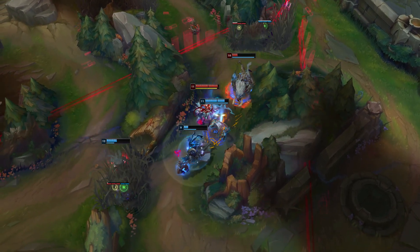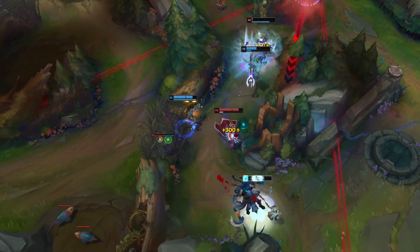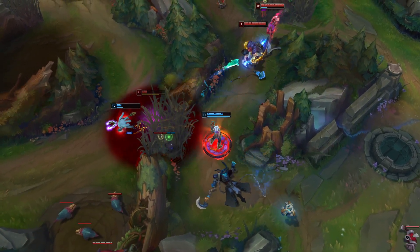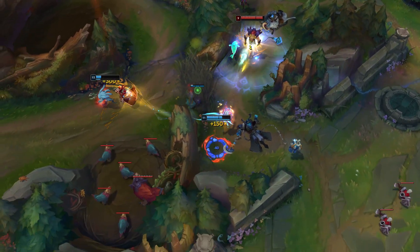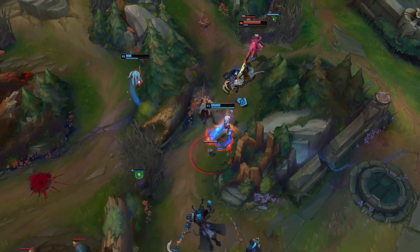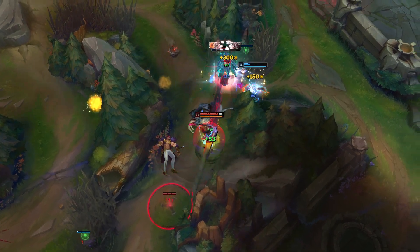Hey, what is going on guys, Red Stealth here, and in today's video we're going to be taking a look at the four most common Ezreal builds for Season 11 and giving you guys an analytical breakdown as to which build you should be going for in what scenarios. Manamune and Divine Sunderer are staples right now for Ezreal as his first two items, but from then on out there's a lot of variety.